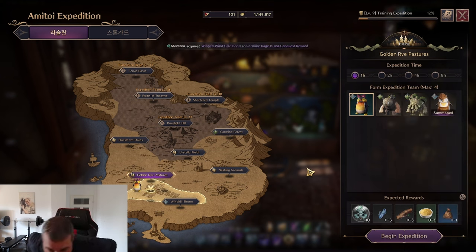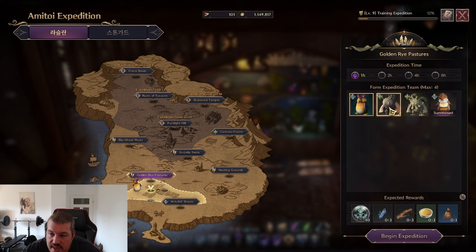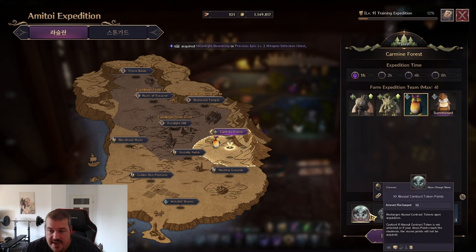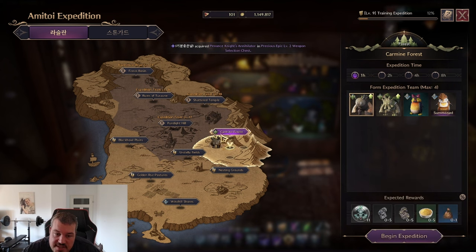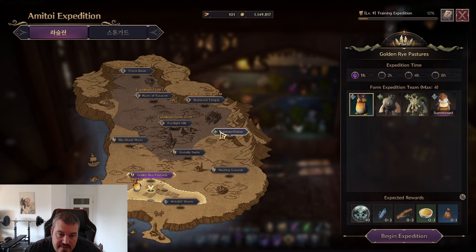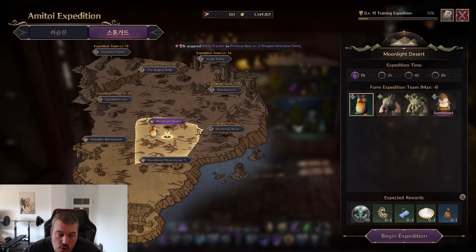How do you do expeditions the most efficient way? Every Ami Toy has an area specialty. For example, this penguin has a rocky water area and these ones here have a forest bonus. So if I go to Karmine Forest and put my forest Ami Toys in, instead of getting 10, I get 11. If you match the element in the map with your Ami Toys, you get additional rewards. I highly recommend always farming the highest area that just unlocked, and use the Ami Toys that get a bonus for that area.